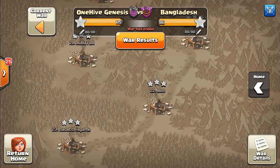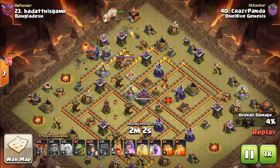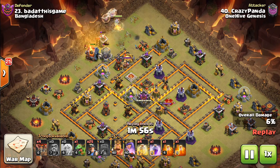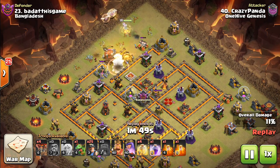Number 23 — Crazy Panda. This was another Queen Walk, and we're seeing a lot of Queen Walks with miner attacks. I'm actually surprised we don't see even more of them considering they're not affected by the Tornado Trap. I guess it just shows the Tornado Trap hasn't been that effective at hurting these other attack strategies.